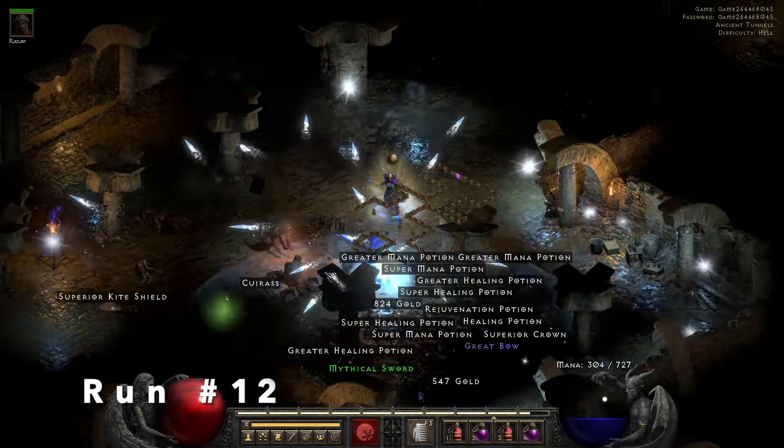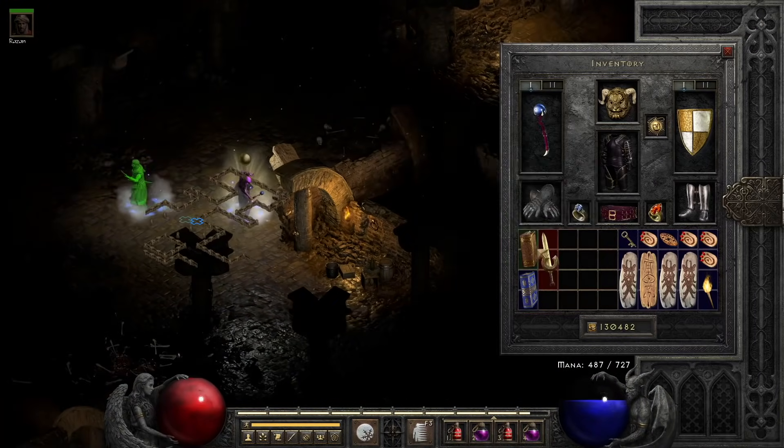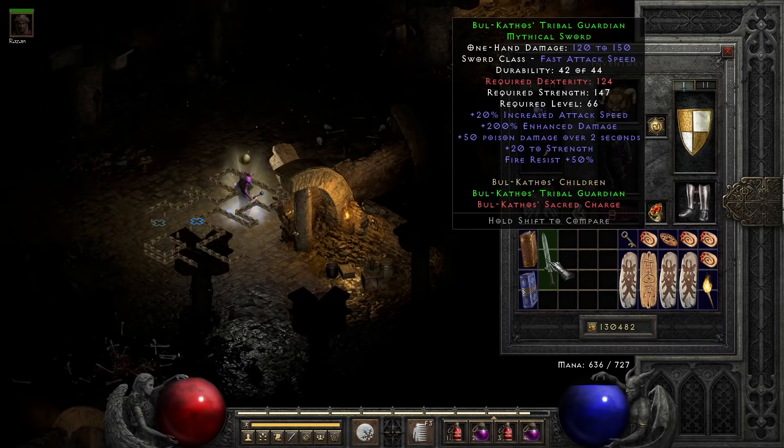Run 12, we find a Set Mythical Sword. I won't use it, but I've never found it before — BK's Tribal Sword.